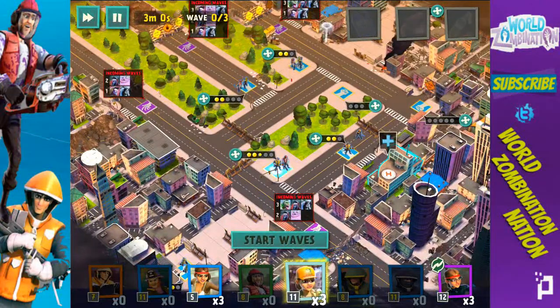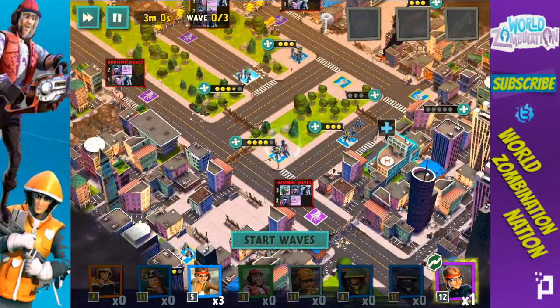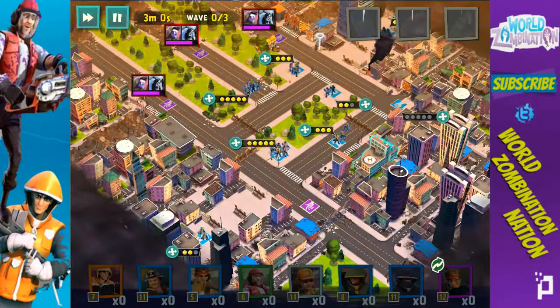I'm going to put down some mercenaries — we want to have a good accompaniment. We also have some commandos I haven't used yet, so let's put down some commandos. There's the dog, gunslinger here and there. That's all of our troops — let's start the waves and hope we can do a good job on Dakar.